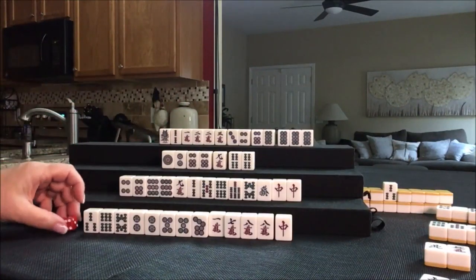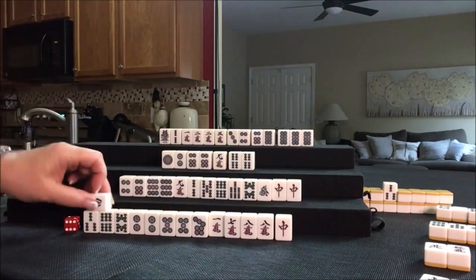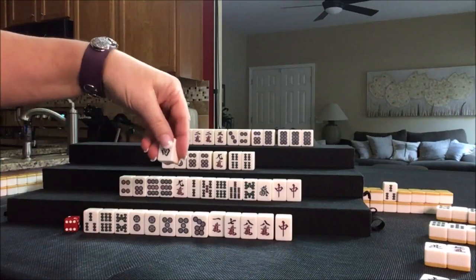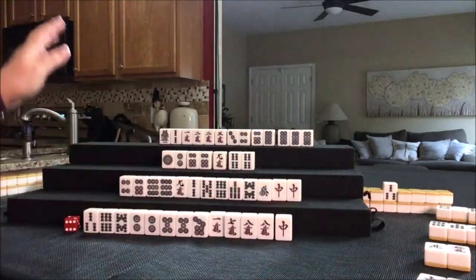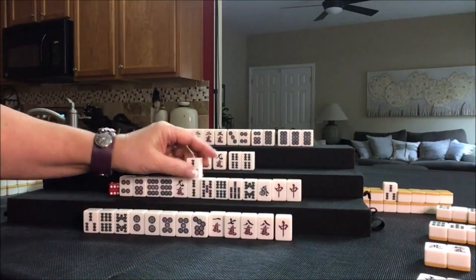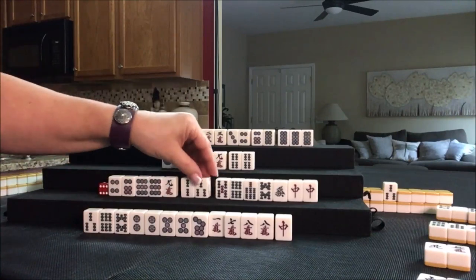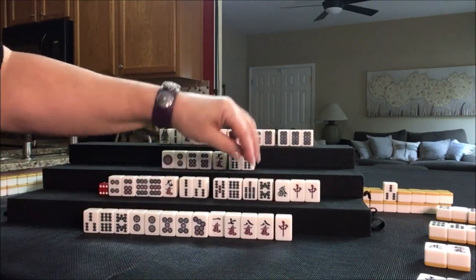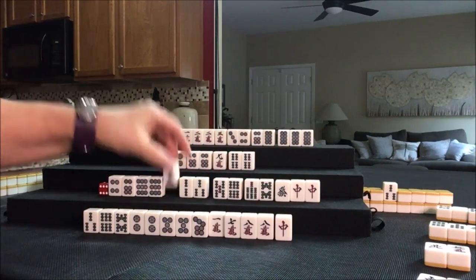So let's draw for East. South — we're trying, I think, for all simples. Nobody can take it. Three bam — we got that potential chi now for pure straight! They have that potential for pure straight. Let's focus there and discard 9 crack.